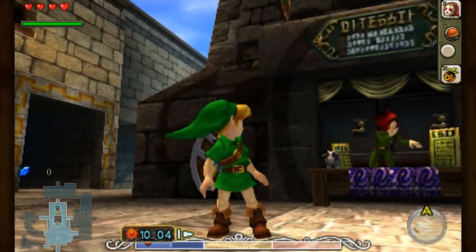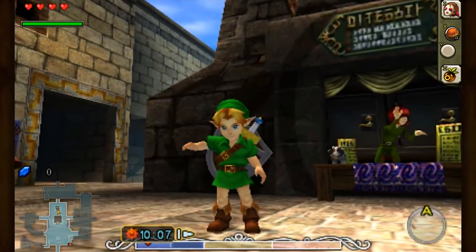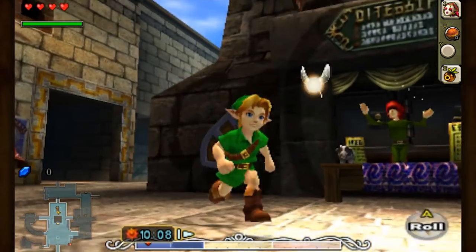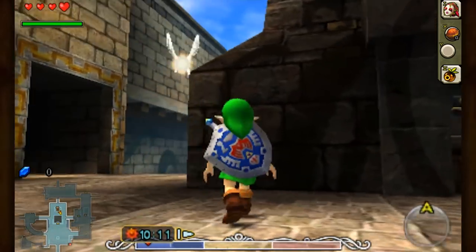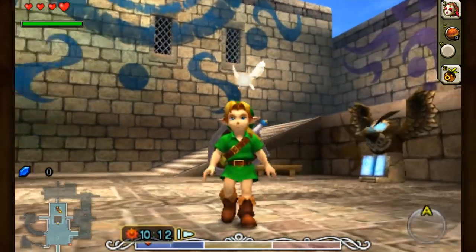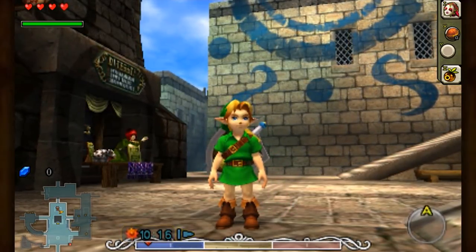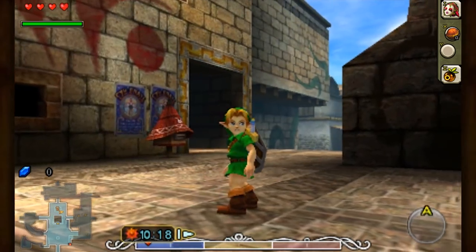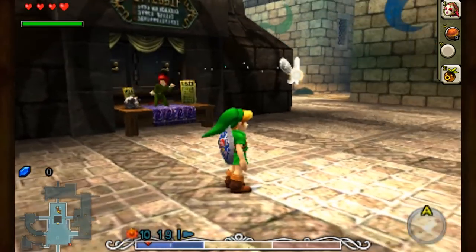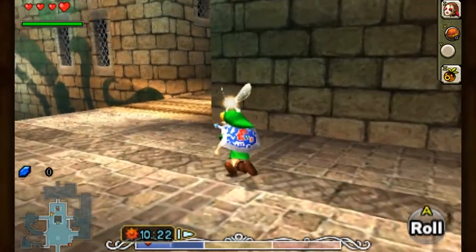Hey guys, Missy Nellie here and welcome back to another episode of The Legend of Zelda Majora's Mask 3D! In the last episode, we went around town a little bit, did some side quest-y things, and we got the most hideous mask. Sorry, still hate it. And in this episode, we're going to continue going around town because there's a few more things that we have to do here.